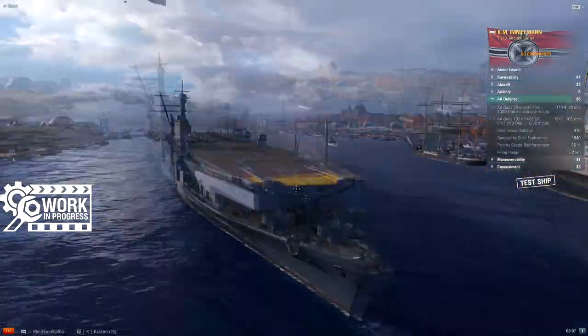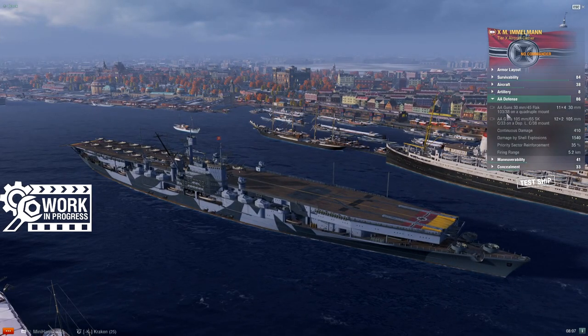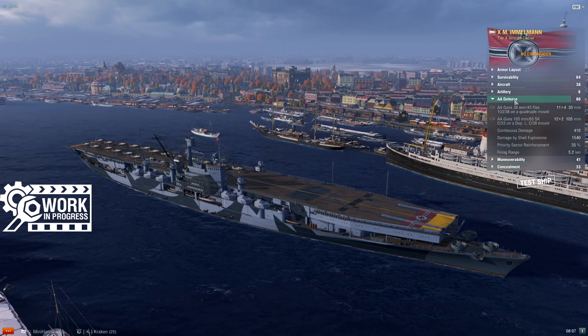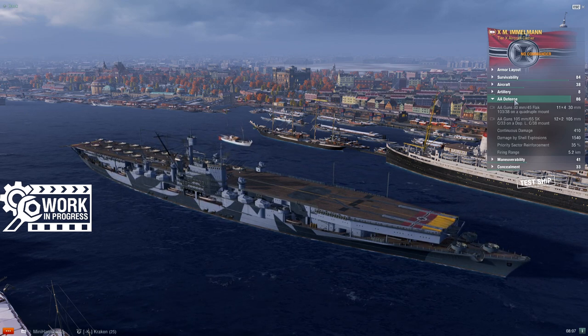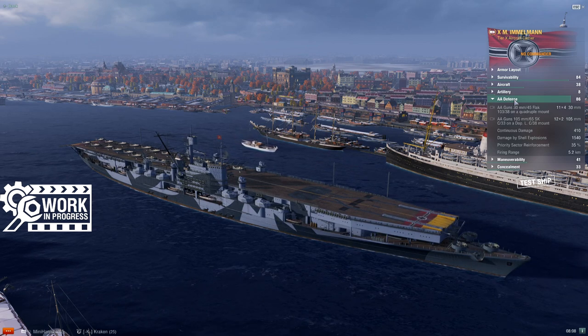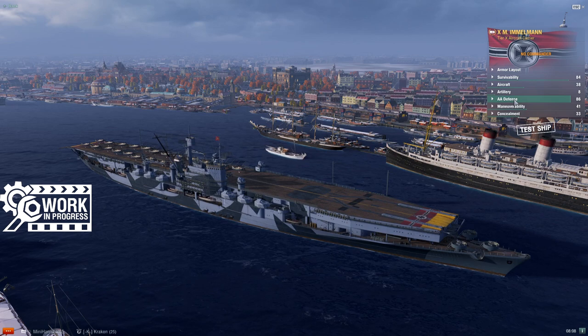Immelmann's AA is actually worse. Is it significantly worse? I'd say no. If you're an aircraft carrier attacking this guy, you might notice the difference. If you put the two German carriers side-by-side and ran some tests in a training room, you could probably quantitatively tell the difference. But in the vagaries of a game where you're trying to drop on the guy, you're not really going to notice the difference.